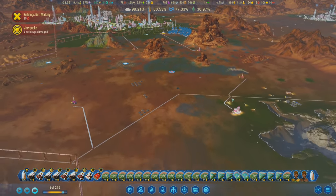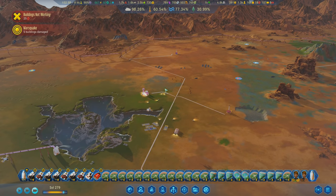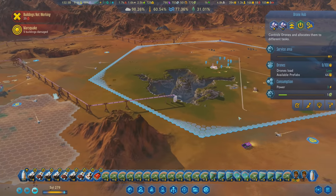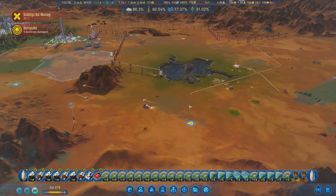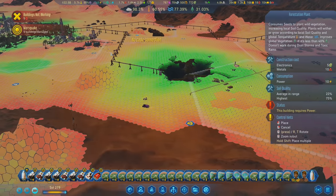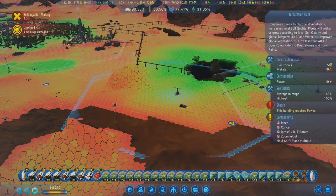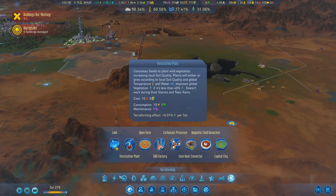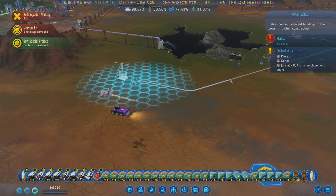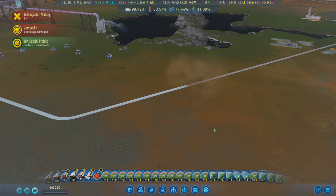These forestation plants are starting to actually do something now - they haven't been doing anything because we haven't been able to keep them provided with seeds, but now that there's a drone hub here we can keep them seeded easily. Let's put another forestation plant down right over here - this should be good. We can keep this one provided with seeds as well.